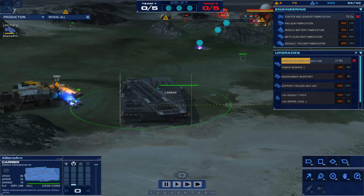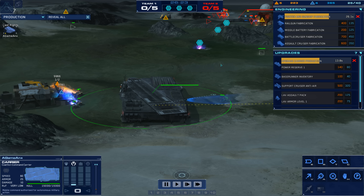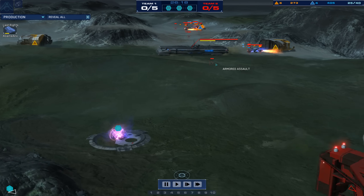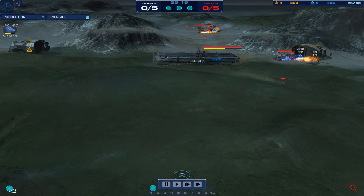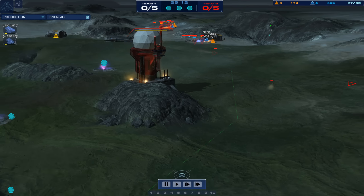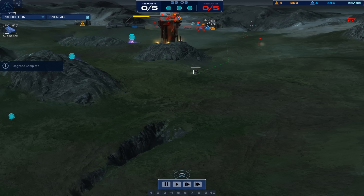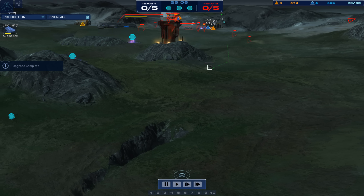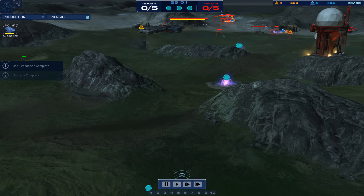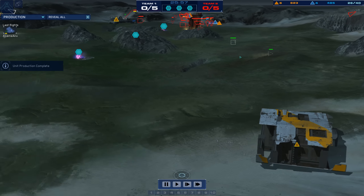We've got an Armored Assault up, and then looks like Strike Fighter fabrication for A-Game. Last Rites has picked up his second resourcing location and is moving to a third. He's got LAVs out and he's pressuring the probe still. He might get the probe over here if he can bottle it up. Looks like A-Game is going to keep the probe, and now he knows he's up against rail guns, so he'll immediately fall back with the Armored Assault.